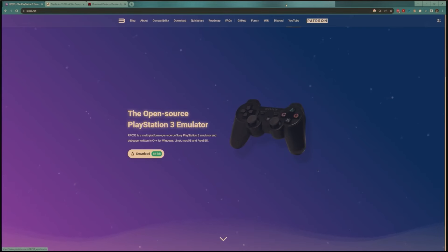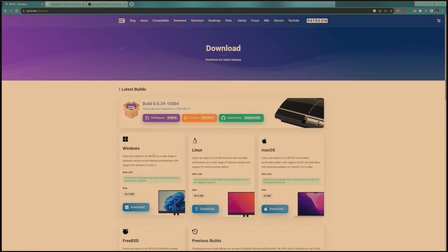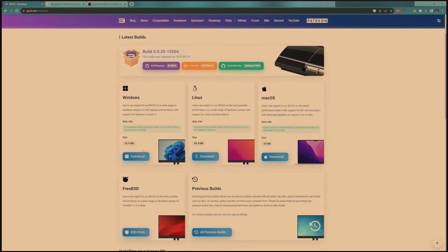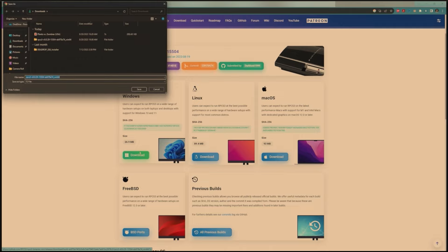The first thing we're going to do is go to the actual RPCS3 website and download the software. This is rpcs3.net — I'll leave all the links in the description. Go into Downloads and click for whatever operating system you have. I have Windows so I'll click Windows.